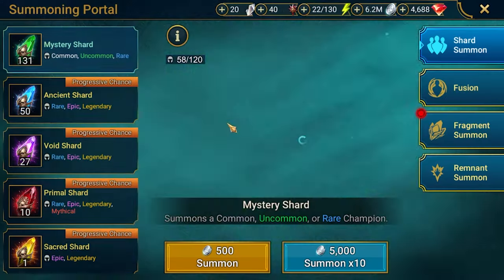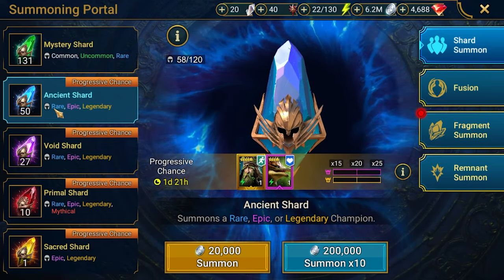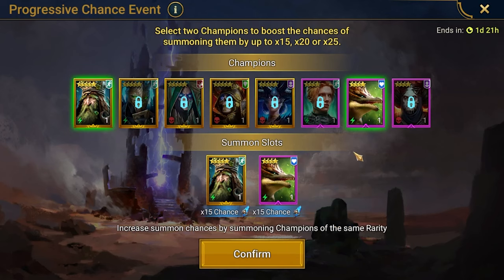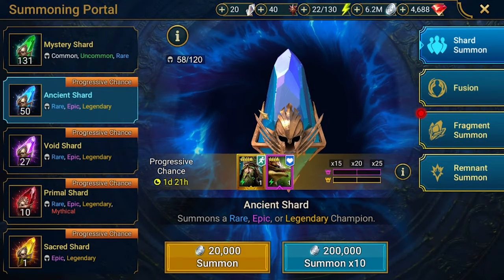Let's get back to the summoning. I've got the space prepared and some silver for that. As I said, 10 Ancients, 10 Voids and one Sacred. In terms of who to get — I don't care too much, it's so hard to get the legendary you want — but I'm aiming to get those two copies of Epics for Lady Mikage. The Laja and Earthric — that's what we want. Let's see what we'll get.